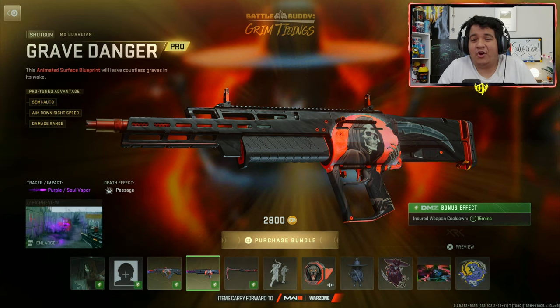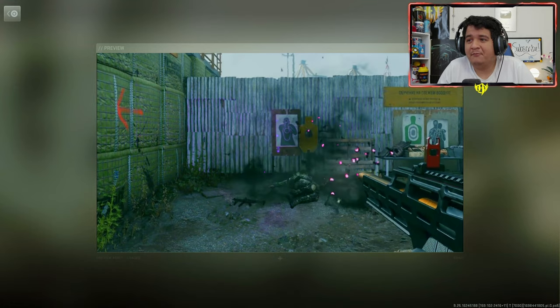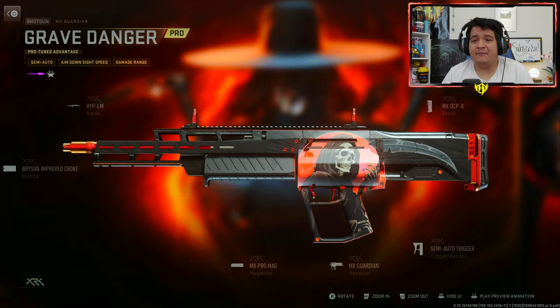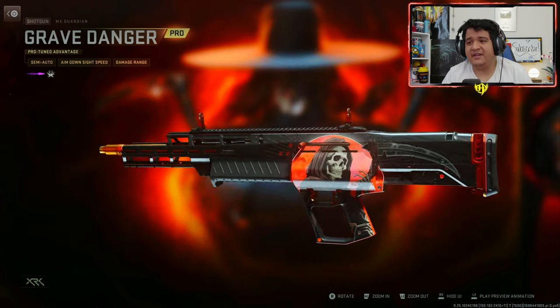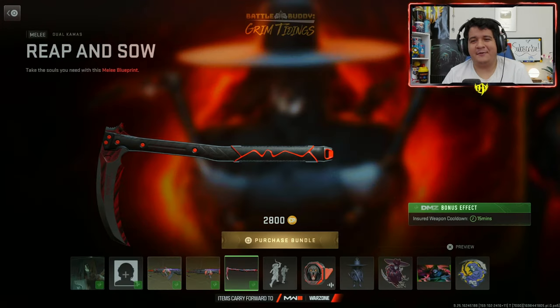We also got the MX Guardian Grave Danger. And here we are with the tracers of the MX Guardian — purple tracers with that raven death effect. And it is also a very good looking gun. No ammunition, but these are the attachments that it comes with. You can't put these tracers on any other weapons, but still pretty cool.